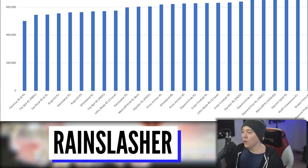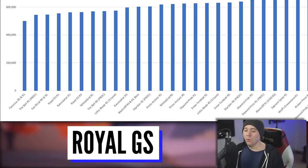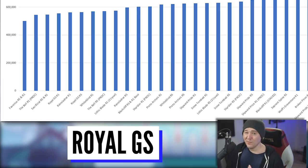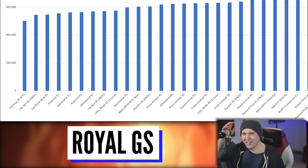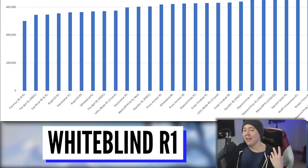The Rainslasher is not good either — even with 100% uptime on its bonus damage against Hydro or Electro-affected targets, and with the Elemental Mastery shatter not yet buffed, it just isn't competitive. The Royal Greatsword also gets a lot of questions. The higher your crit rate already is, the worse the Royal weapons become — at 50-60% crit rate, even at Refinement Rank 5, you're looking at maybe 3-5% extra crit rate on average. Definitely bottom tier.